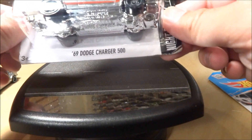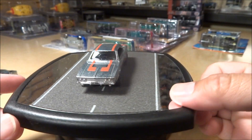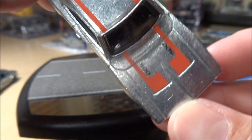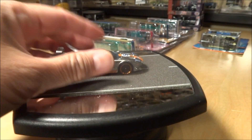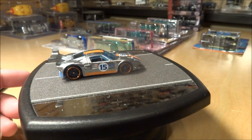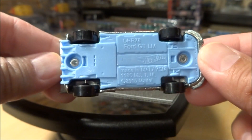Next one is the '69 Dodge Charger 500. And the last Zamax in this release is probably another favorite — the Ford GT, a very cool casting that looks really good. Not just that, it's the Gulf Racing one — one of my favorite decos. I have a lot of Gulf Racing pieces; maybe one day I'll do a Gulf Racing video. There's the Gulf Racing blue on the bottom — the Ford GT LM. Those are the next three Zamax; I believe it's the fourth Zamax release of this year.